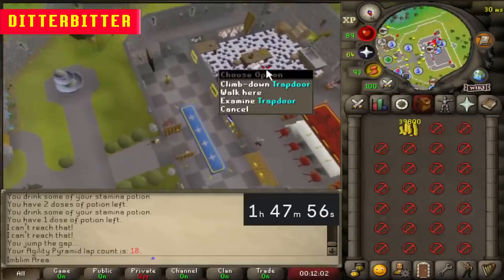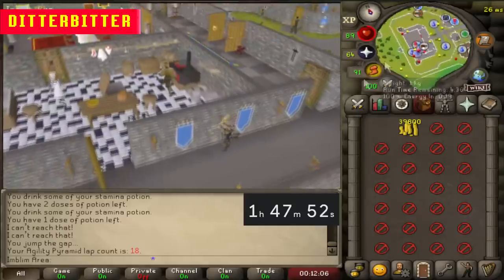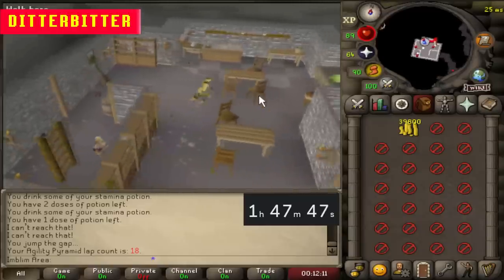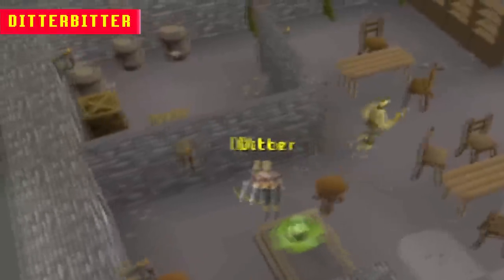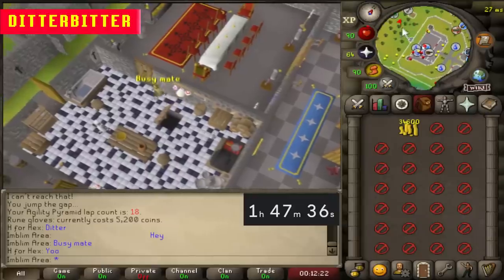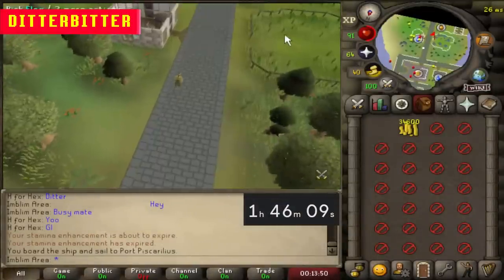I've got to think — if we've only got two food, what is the best DPS? What is going to kill Solo Mission as quickly as possible? I think I'm going to go for an MSB — magic short bow — that's what I'm going to do. That's why I've got my axe. I'm going to go chop down some magic trees first, and also get myself a pair of rune gloves for 5.2k.